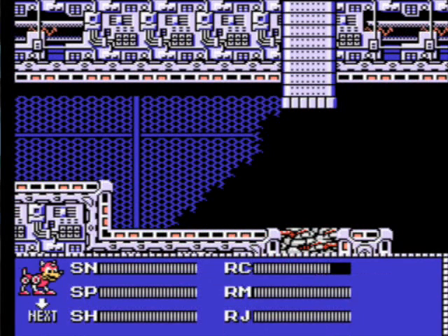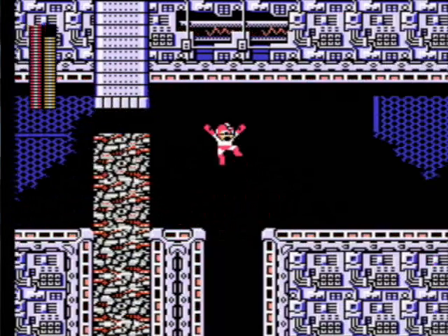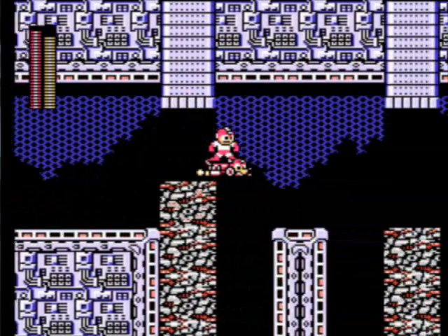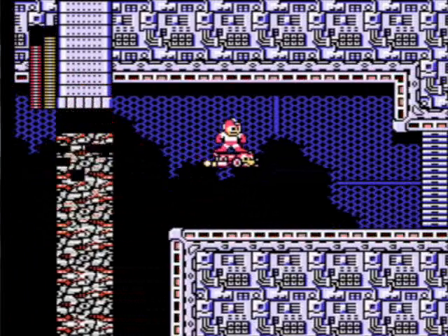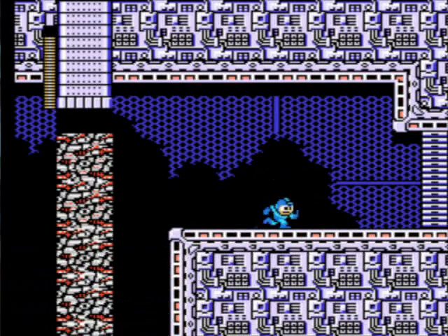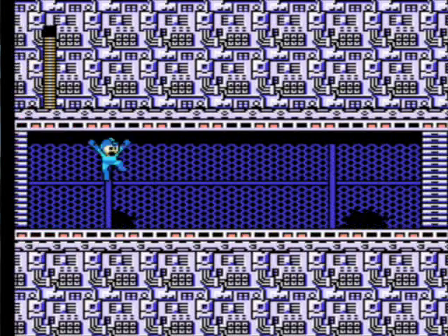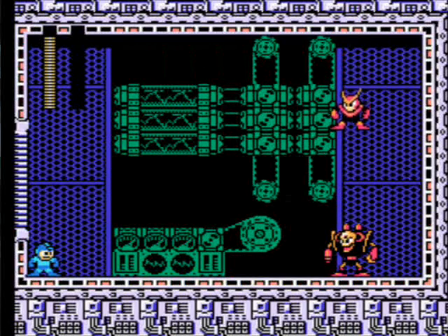Now I want to use Rush Jet soon — right here is where I want to use it, just to get through this, because there are some tricky jumps here. Look how low the roof is — when you jump you're going to bump the roof and just fall, because I've done that before. I've had my head bumped and fell down into the pit.